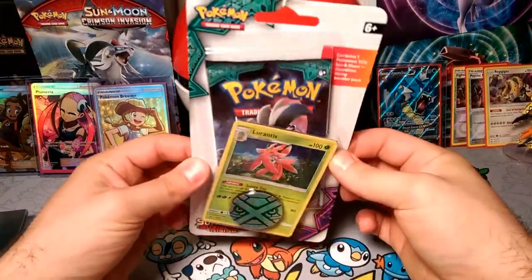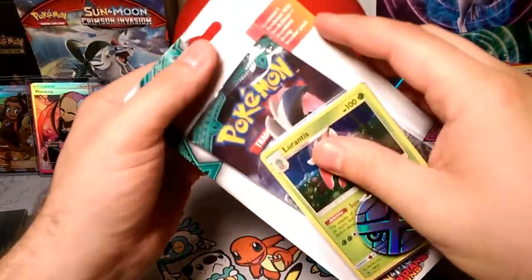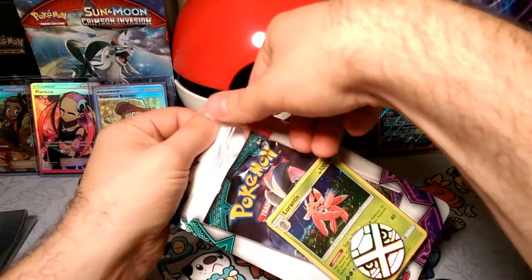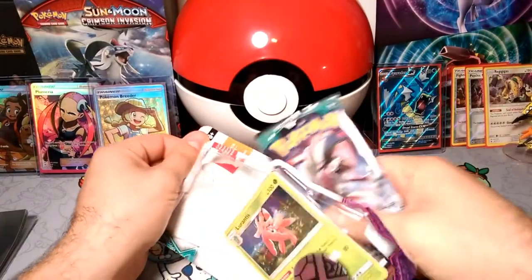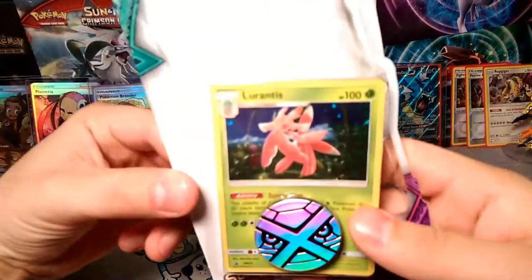We're doing Guardians Rising packs, so we're going to get a Lurantis in each one of these and Guardians Rising in each one of these. I've had luck with these in the past where I've gotten four amazing pulls out of like four different packs, which is kind of great. We'll see if that's what these will be or if they'll just be regular pulls.